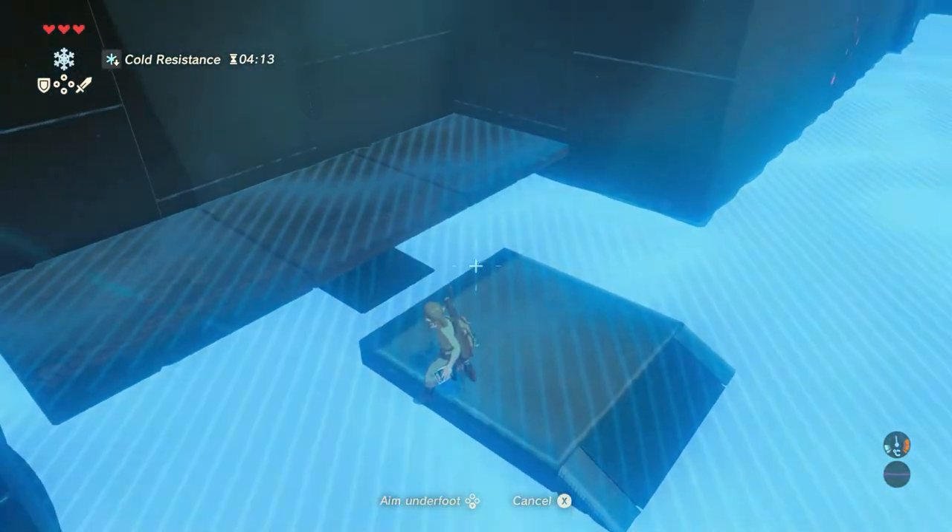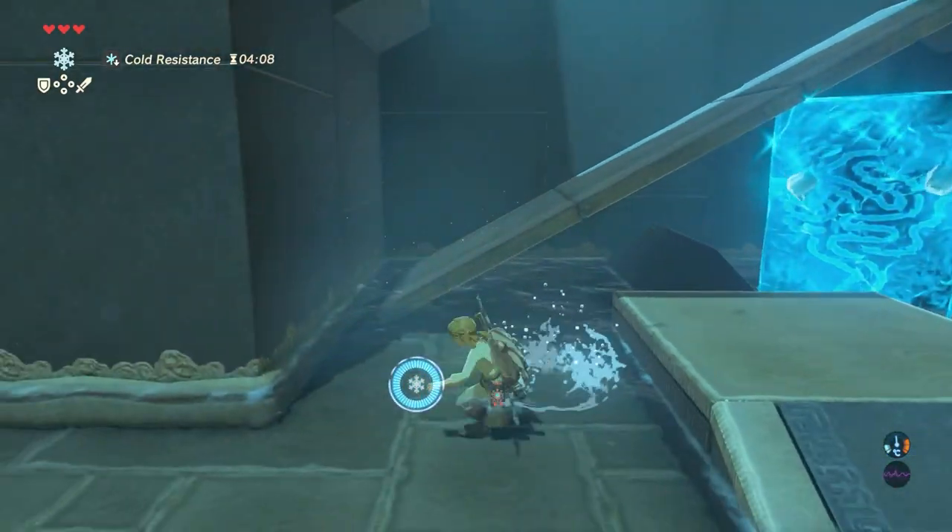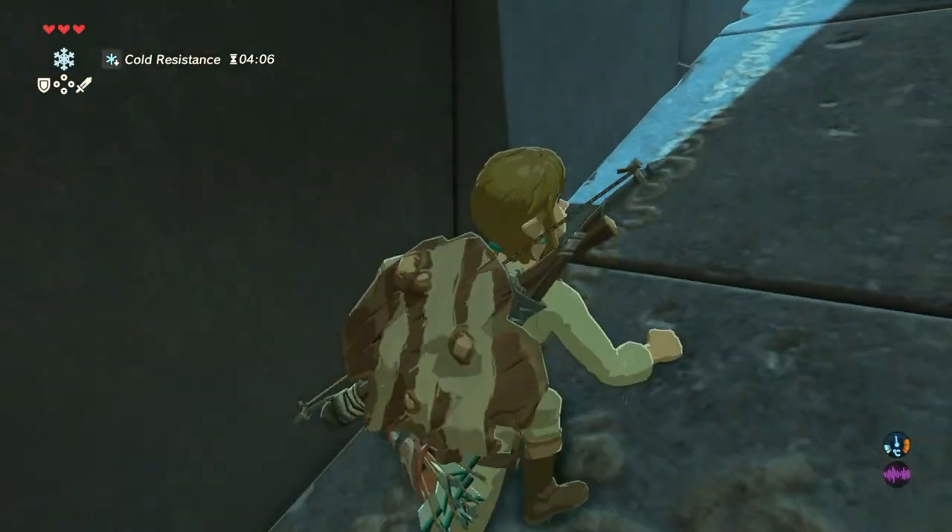Use your Cryonis Rune underneath one of the sides of the plank in order to create a ramp for you to walk on. Now continue towards the monk.